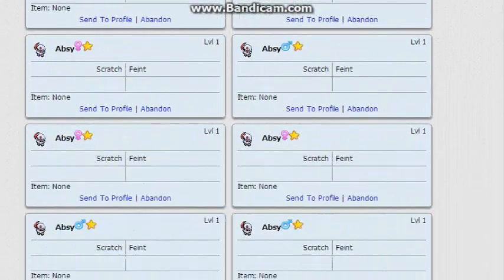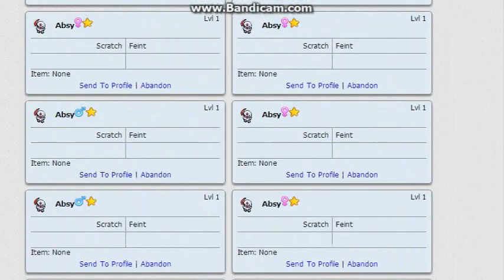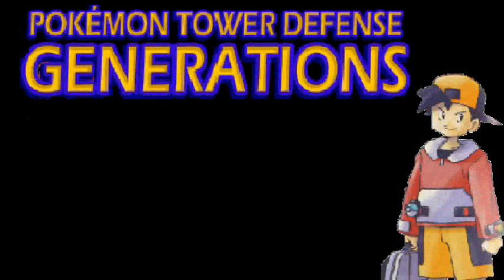You can also find the code in the description below for your copy-pasting needs. If you've done everything we've talked about, you should find all your shiny Absol waiting for pickup in the Pokemon Center.